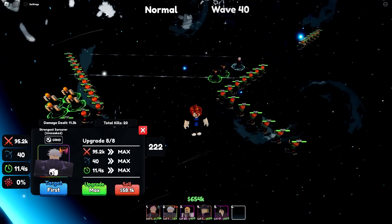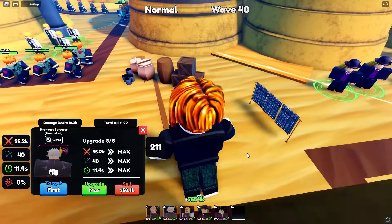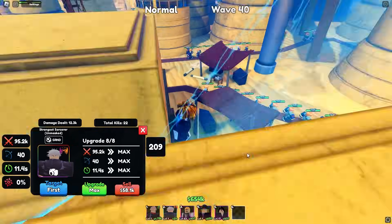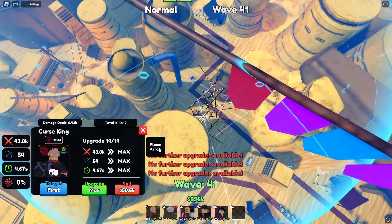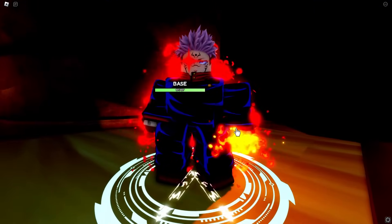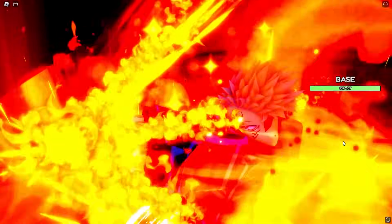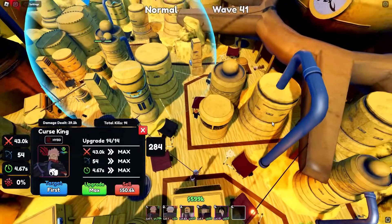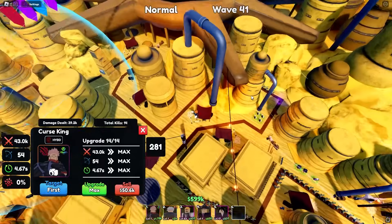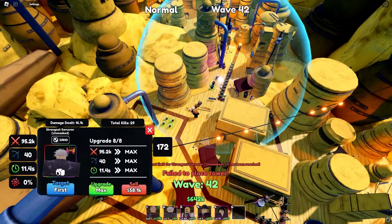It says it casts a veil around the map — stuns all units for 100 seconds — but nothing seems to be happening. Enemies might be moving slower, but I'm not sure. You know what, let's just use Sakuna's Flame Arrow instead. Look at him — he one-shots everyone on the map! That is insane! Sakuna just wiped the entire map. I can only place one Sakuna and one Gojo, but that's all good.